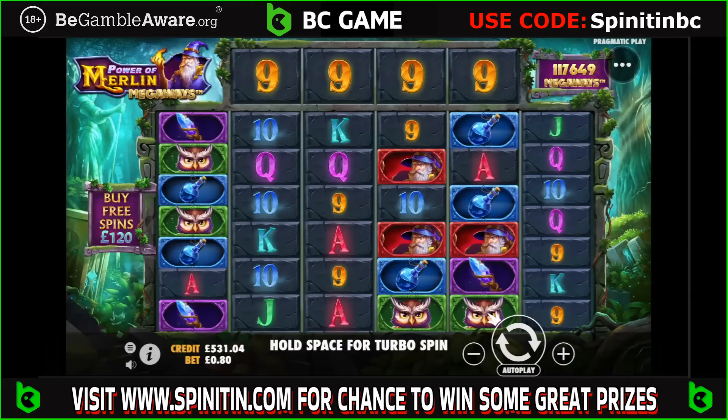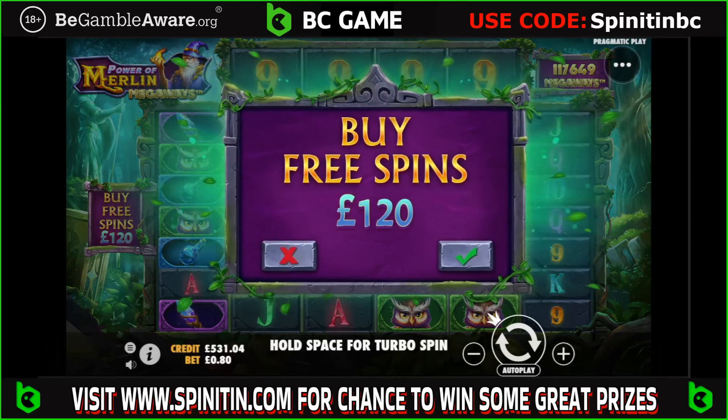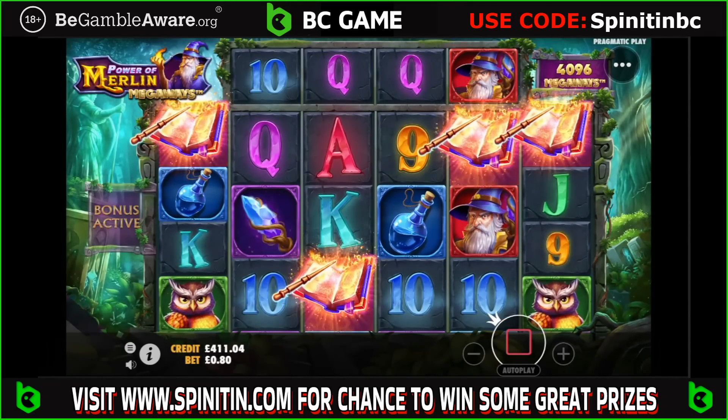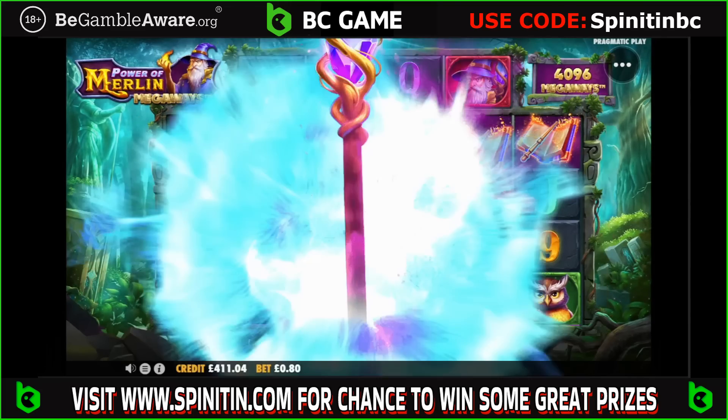Welcome to the video. Today I'm going to be doing just some bonus buys on Megaways slots, running with the balance I had in from yesterday's video. We'll see what we can do — if we can turn it into a grand, that would be nice, and then we can run with that for a bonus hunt. I'm going to start on this new one I've not seen before: Power of Merlin Megaways by Pragmatic. It is 150x to buy. You must be brave — let's be brave.